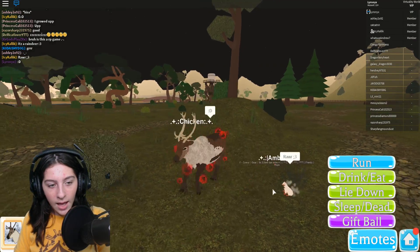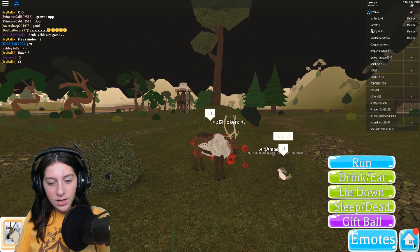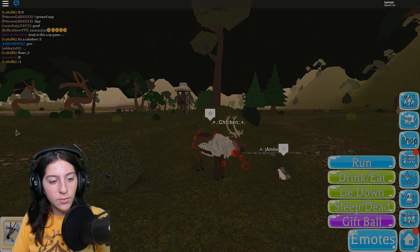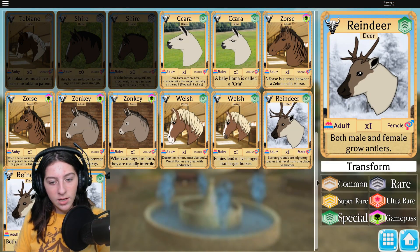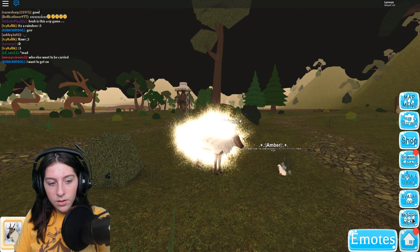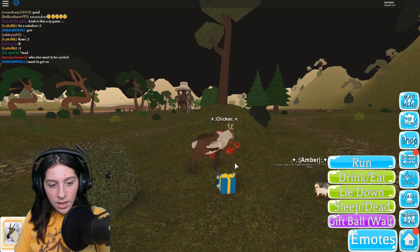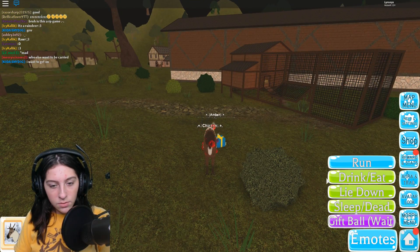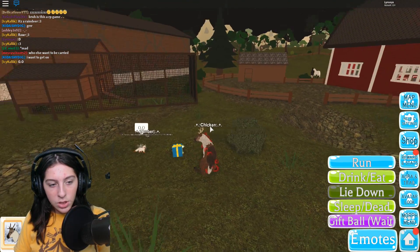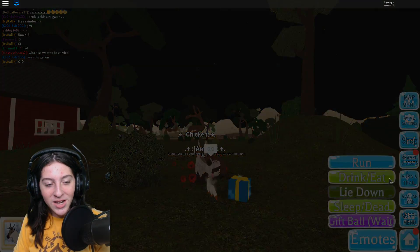Oh, there's a reindeer — let me close this. I do know this person, I've seen that name before, but I am not the brightest. My name is Chicken, I am a reindeer! Okay let's get the mother reindeer since we're just chilling with papa reindeer. There we go, I'm a mama reindeer! There's a gift — you get to have the gift. I do not want it. I will let you have the gift. My name is Chicken and your name is Amber, and you can have the gift.